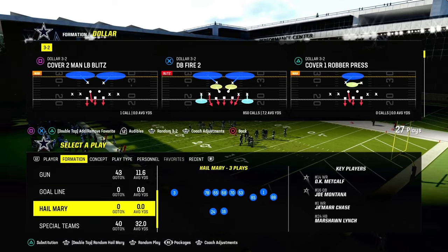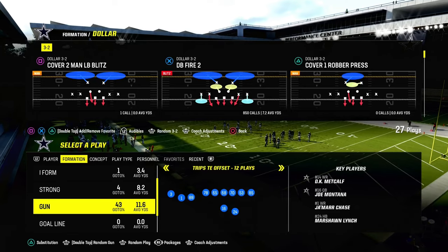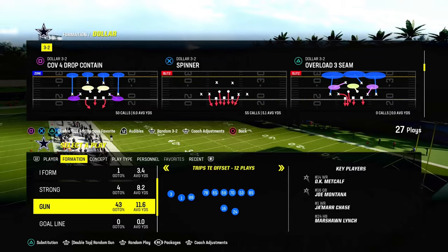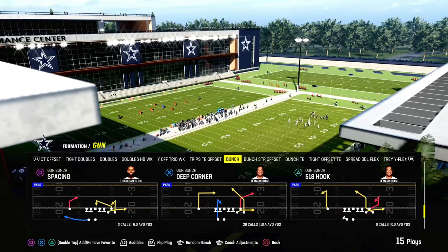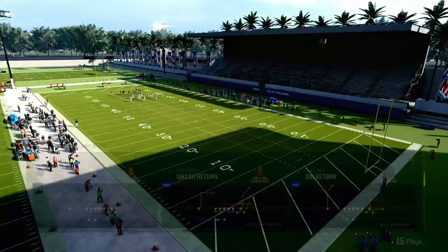What we're going to do is put DB Fire 2 in our audibles, and then we're going to be coming out in the Cover 4 drop. I think Cover 4 drop or Cover 3 Cloud — we'll get to Cover 3 Cloud maybe in a different video — but I want to explain what is so good about Cover 4 and why it is a really good defense.